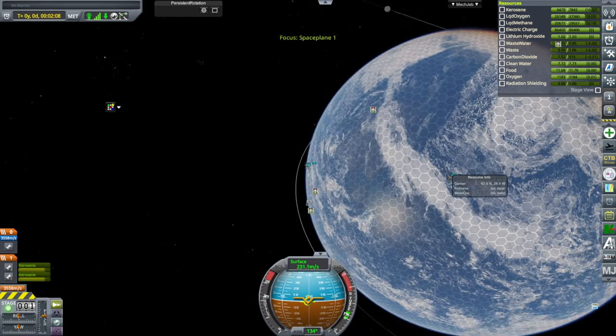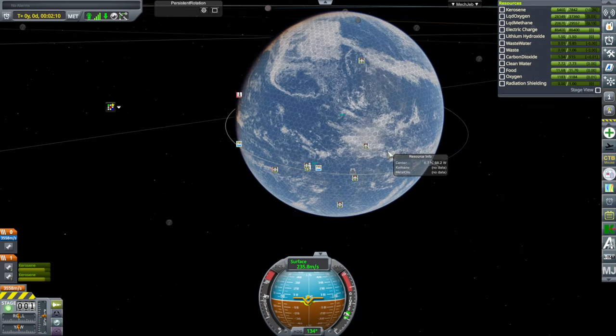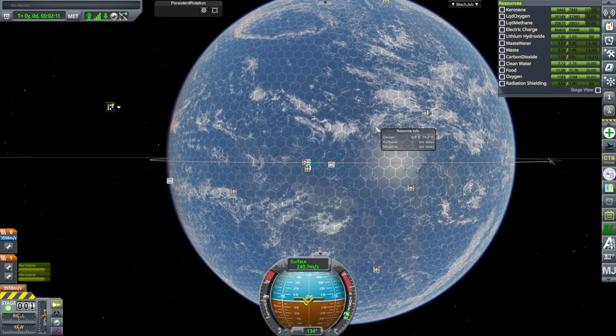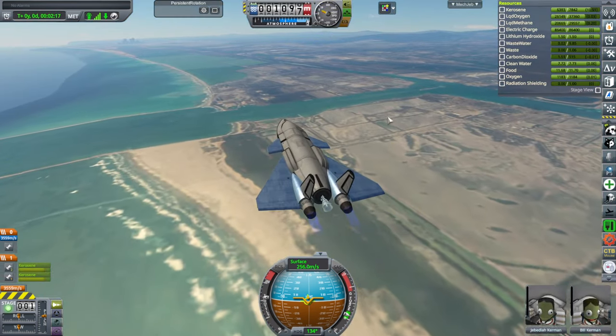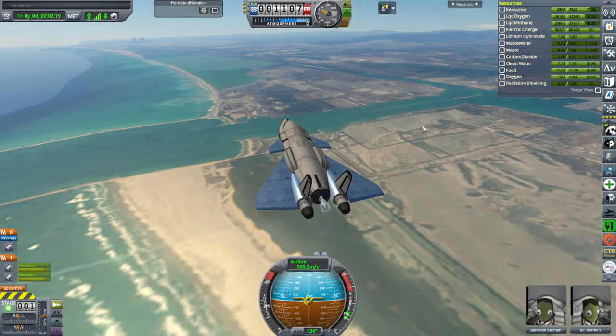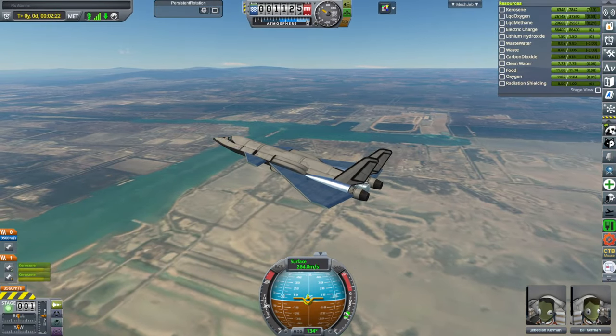In map view we've got this hex system. I assume that's Rational Resources doing that. I'm not thrilled with it, but there's something doing that too. And there's my Tampico terrain — I will make improvements to it.